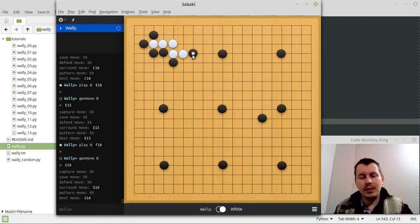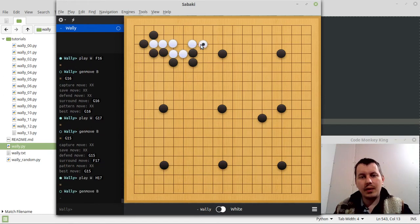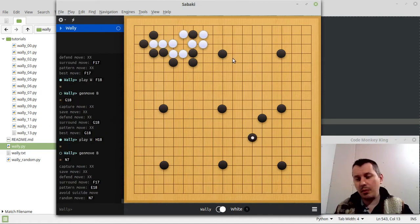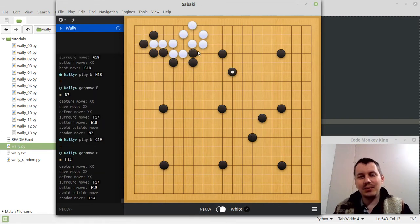I'm trying to make a living group here. Sometimes what he's trying to do is surround me — he's trying to surround this group of white stones. He doesn't know that the next move it would get captured, because it doesn't have look-ahead applied here. So I can save the capture. Another handicap he has is that he doesn't know about the ko rule, so if you try to ko he would ko back right away. There's no way to prevent that, so kos are always in his favor.